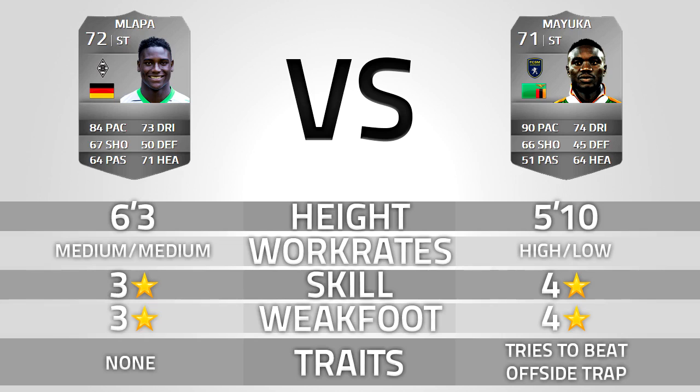Then Mayuka — he's 71 rated overall, 90 pace, 60 shooting, 51 passing, 74 dribbling, 45 defending, 64 heading. He's 5'10", high-low work rates, 4-star skills, 4-star weak foot. And he has the "tries to be offside" trait.